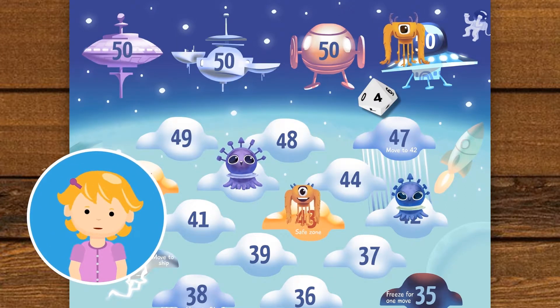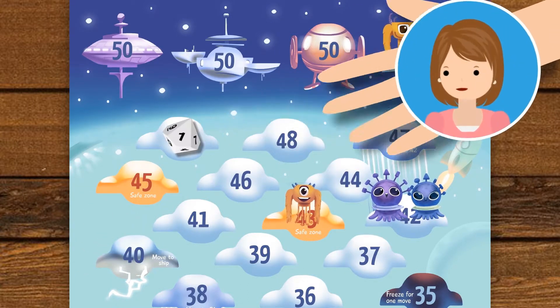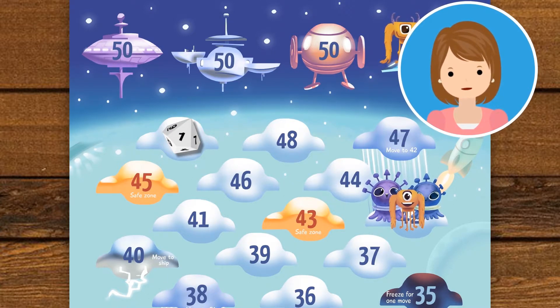I got a 4. I'll move my alien from 46 to 42. I got a 1. Since both your aliens are on the same cloud, I can't force them out.